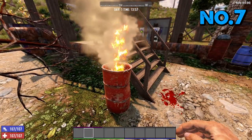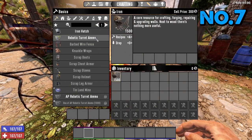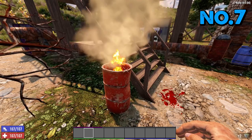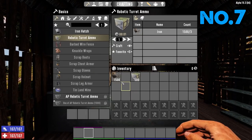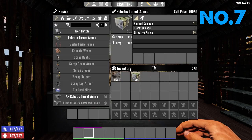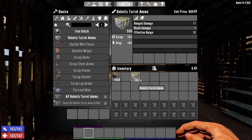Tip number seven is junk turret ammo. Regular scrap iron — if you go to craft recipes, robotic turret ammo and craft, say, 500 — these sell for a great deal at the trader. Comparing: 1500 iron sells for 300 dukes, but 500 robotic turret ammo sells for 900, so you're tripling your money just by turning iron into junk turret ammo.